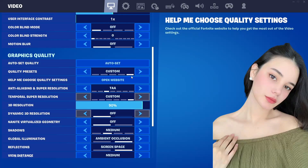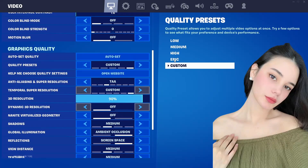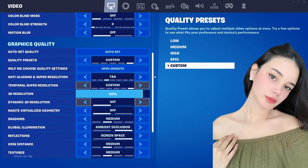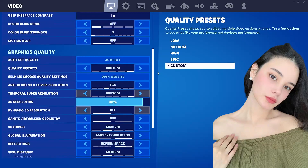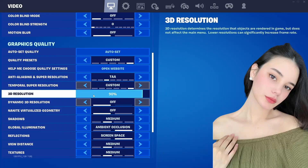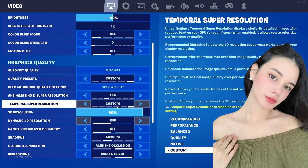I want the game not to suffer performance-wise. If you go with higher quality presets, you're going to get lower frames per second because the graphics are going to look more epic and more detailed — so you sacrifice performance. Keep that in mind. I normally play on medium with 3D resolution at 90%, and everything else is medium.